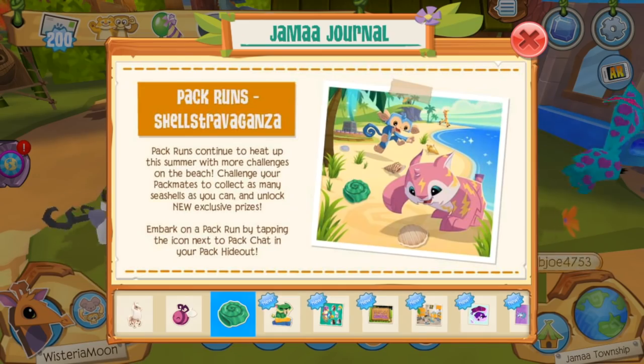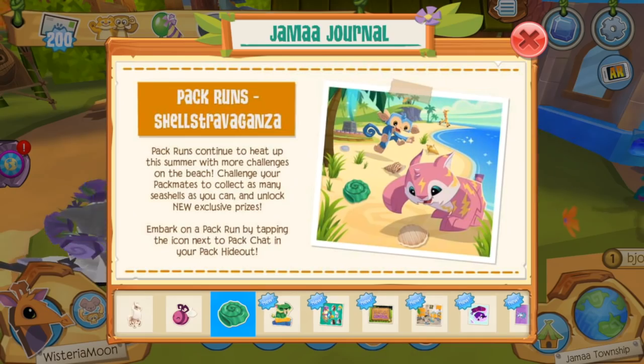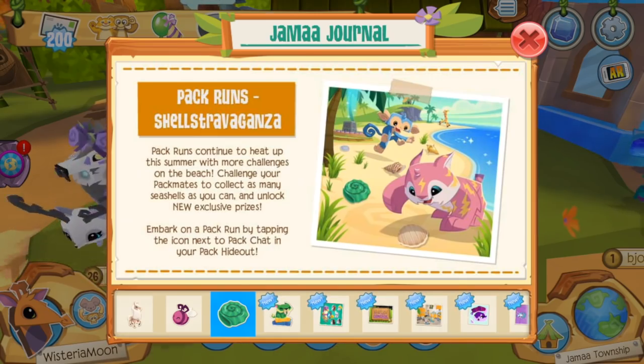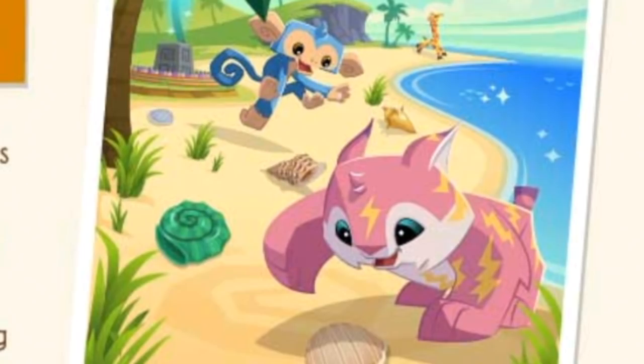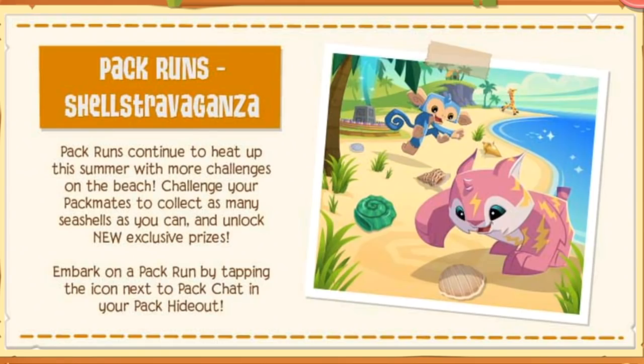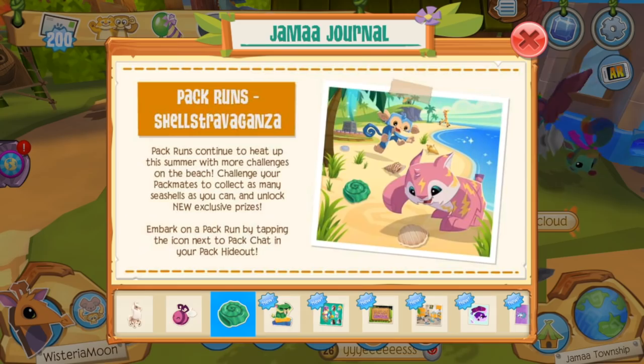On the next page we have Packruns Shellstravaganza. We have a new packrun theme available. Up until this point I wasn't entirely certain how packruns work — they first started with forest runs where you collected a certain number of fireflies, then it turned into beetles. Now apparently this Play Wild version of the adventures is beach-themed and we have to collect as many shells as possible and rank up on the leaderboards. I'm a huge lover of the packruns but I'll cover that in a later Play Wild video.